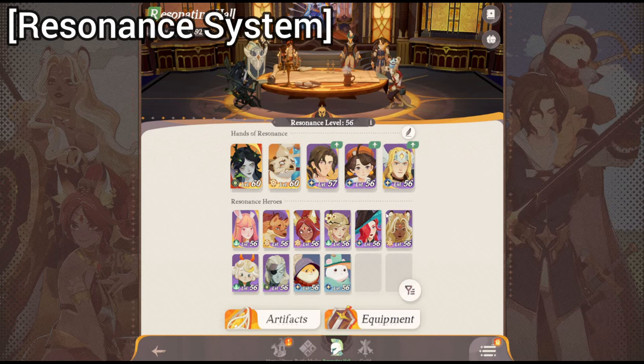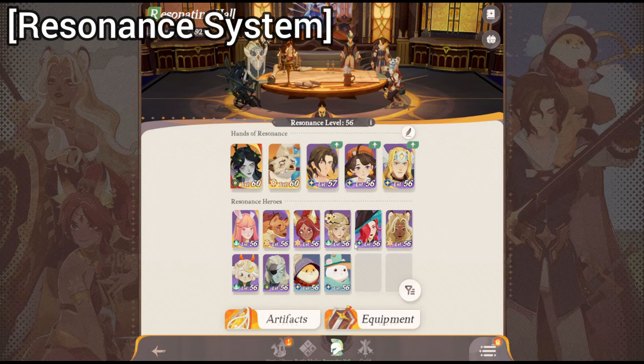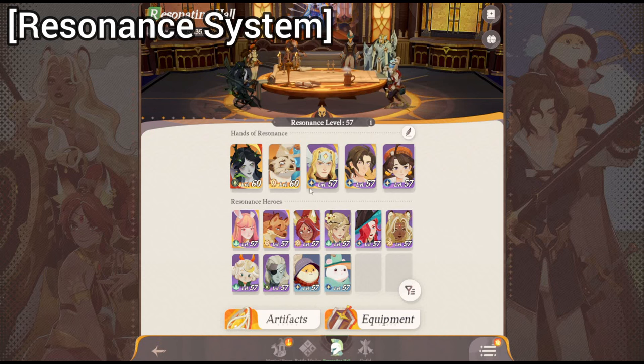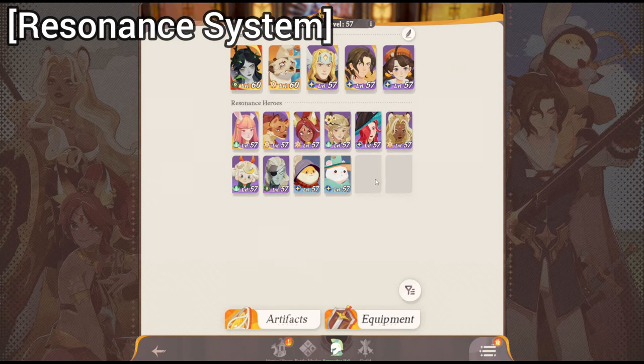You can see that all the other resonant heroes shown here are going to be automatically leveled to level 56. So if I level up both of these heroes to level 57, automatically every single one of the other heroes that are not chosen are going to be leveled to level 57.